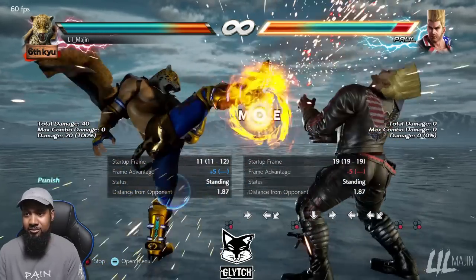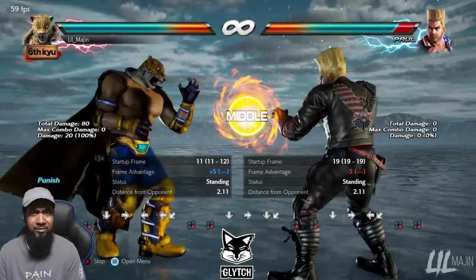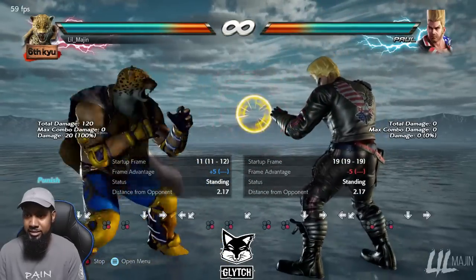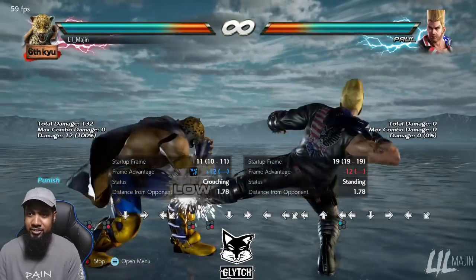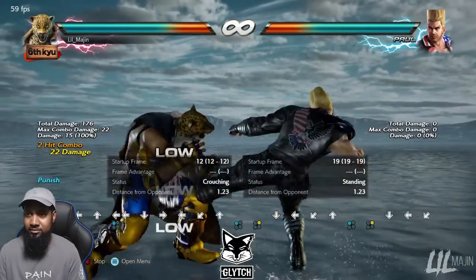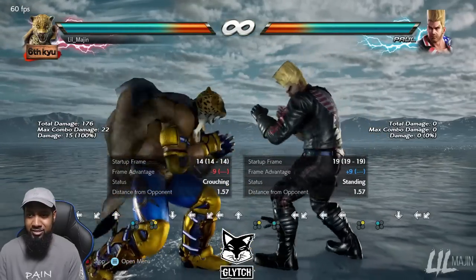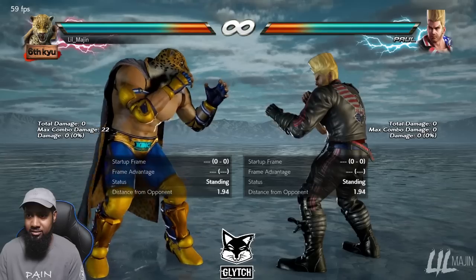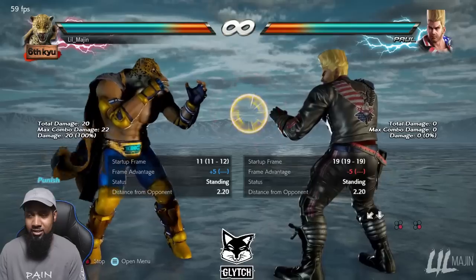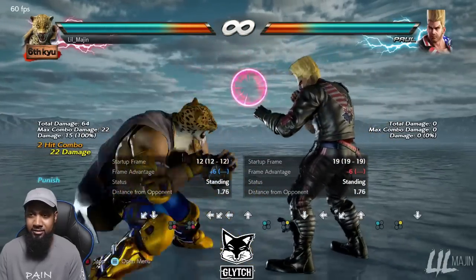While standing 4 is what you get for negative 11, negative 12, and even negative 13 — for both characters. There is some leeway where you can crouch cancel into 1-2. It's possible to do crouch cancel 2-1 as well, but that's just too hard. So you can do while standing 4, or if you're really good, crouch cancel into 1-2 — which is really good.